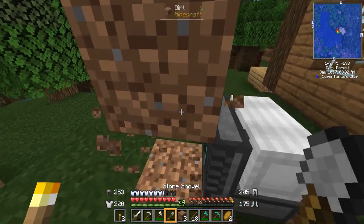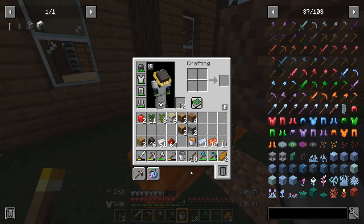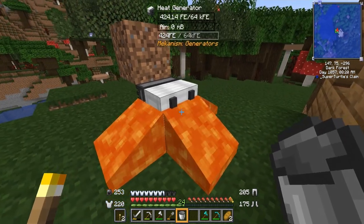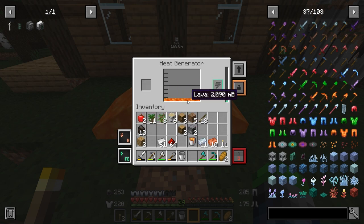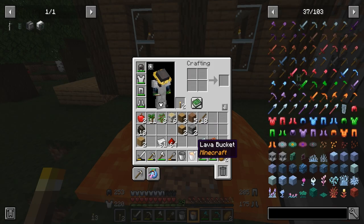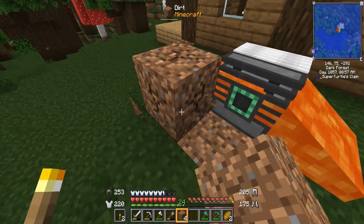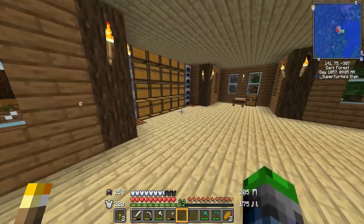We'll place the lava bucket on top. I think that's new — I didn't know you could place it in there. This should generate power — yes, it's generating some power. We can also help it along but wow, that really burned through that. This is making a little bit of power — it's good. It is passive power; it's not a lot by any means, but it'll generate a decent amount.